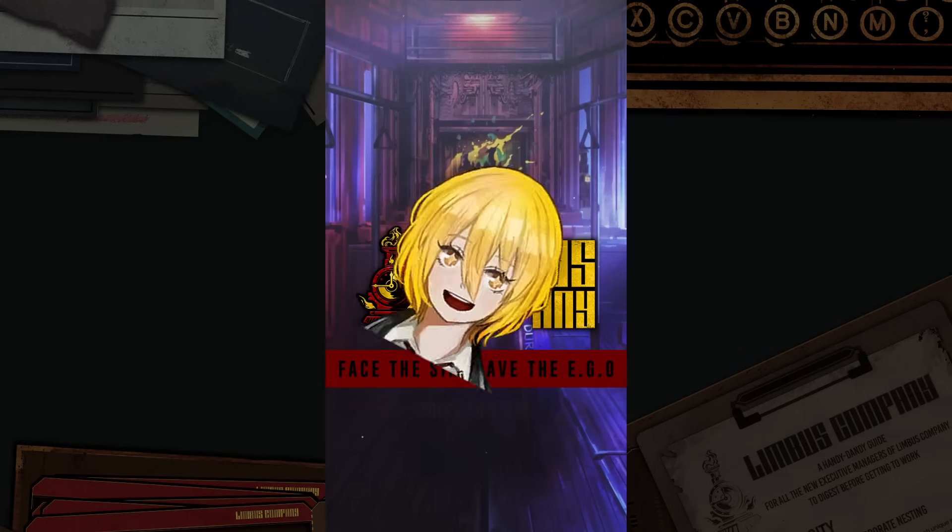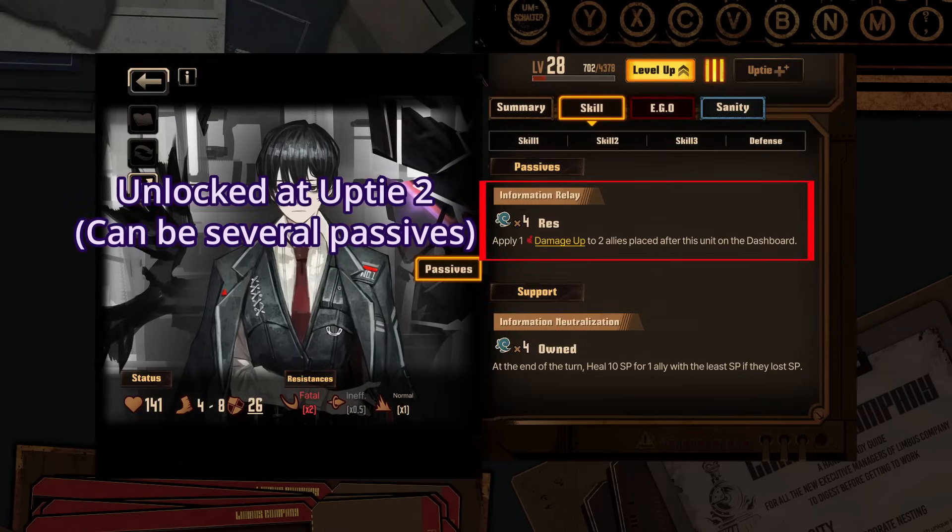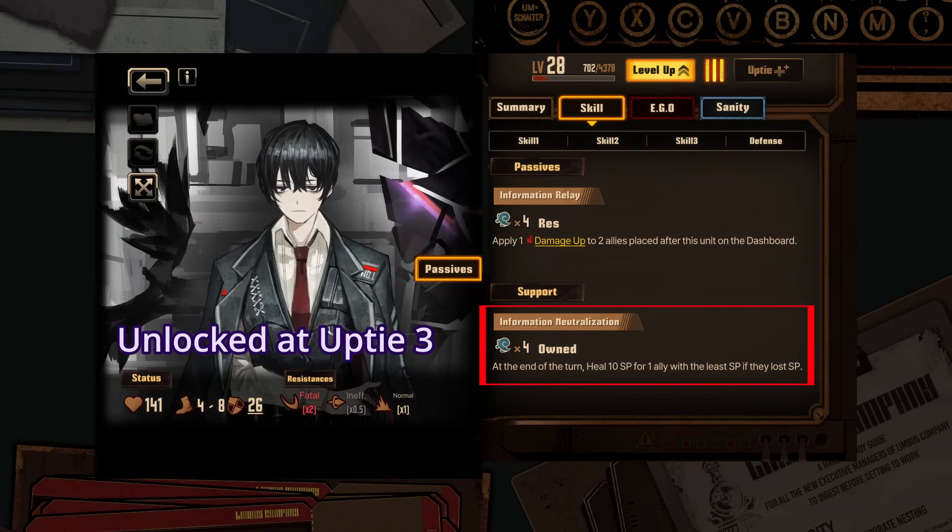In Limbos Company, IDs have two types of passives. One combat passive, also just called passive, which activates for the ID when on the field, and another one when it's on the bench, called support, which activates when certain conditions are met for some of the IDs on the field, granting them additional benefits.